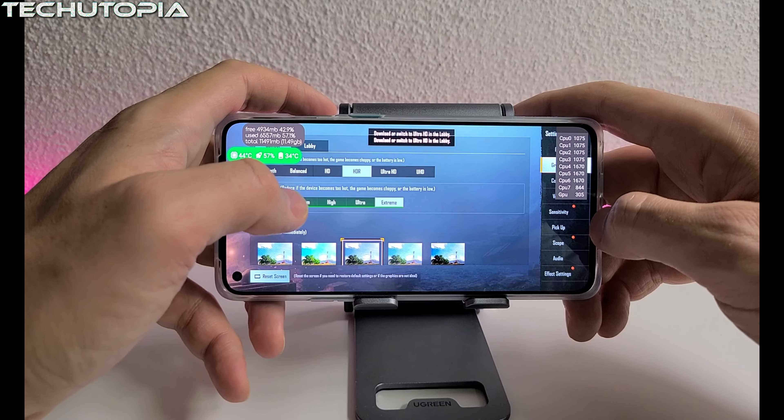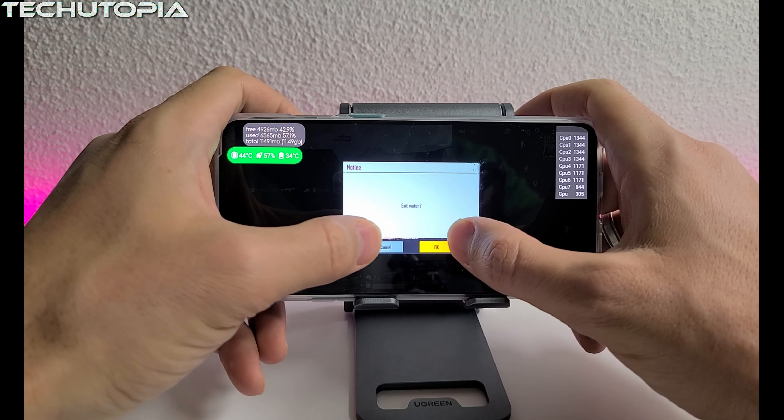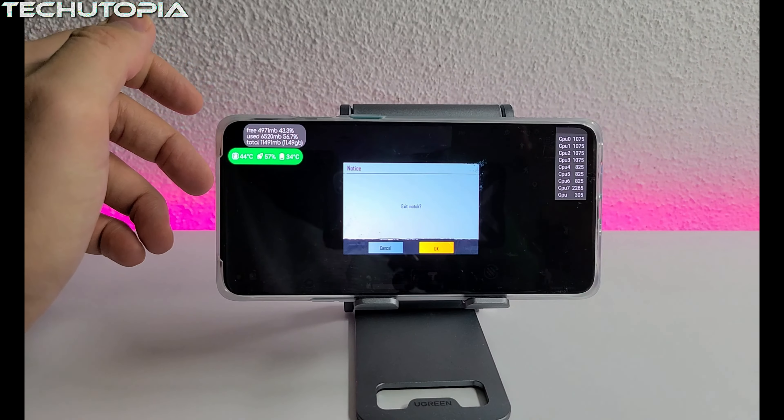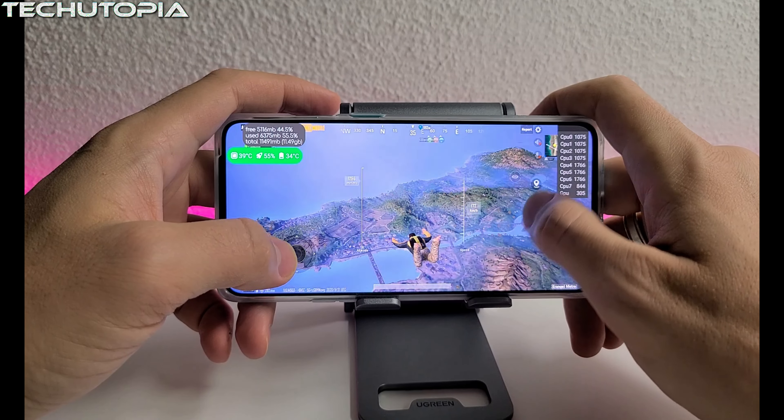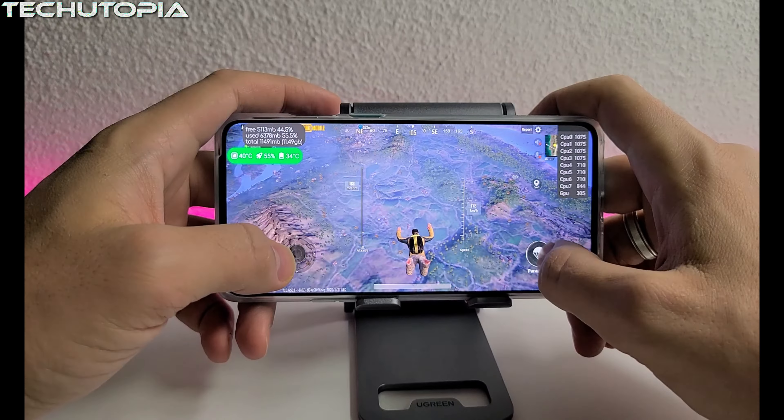We need to download or switch to Ultra HD in the lobby. We need to do it in the lobby, so I'm going to exit the match. Right now I'm running PUBG on Ultra HD high graphics — not HDR, but Ultra HD.